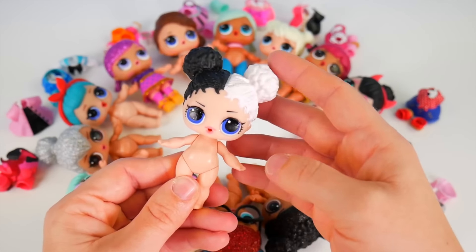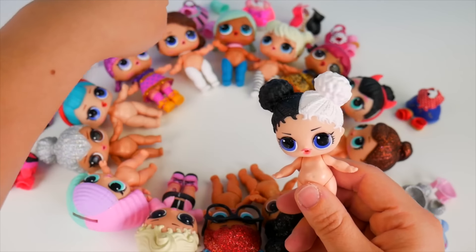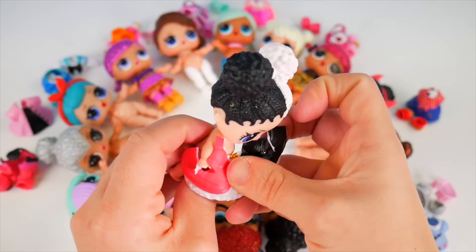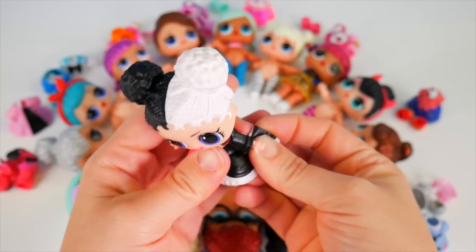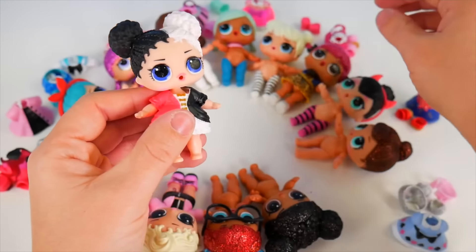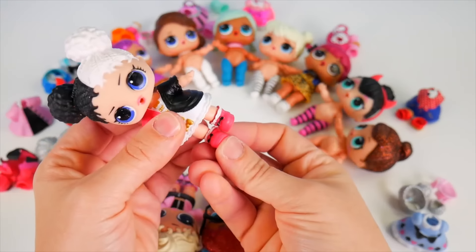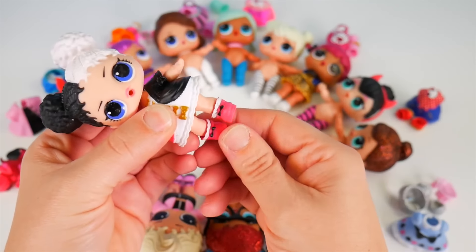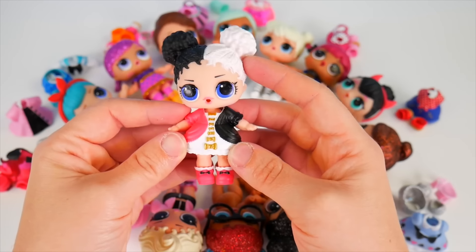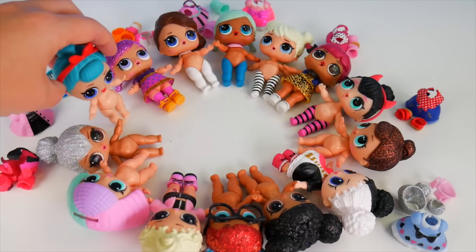Heartbreaker, pick me! I know Heartbreaker wears a dress, kind of a poofy one. Here it is — Heartbreaker, here is your dress. It's got two colors on each side: black and pink with some gold bows down the center. And then you've got little pink shoes with white and black on them. There's Heartbreaker all dressed up in her outfit. Looking nice.